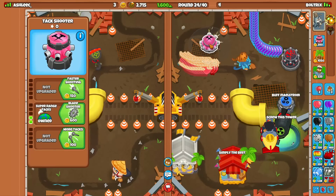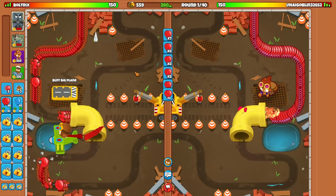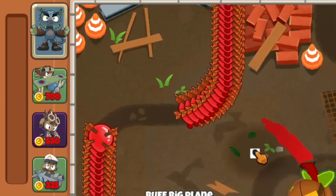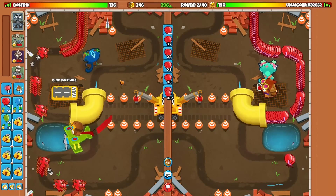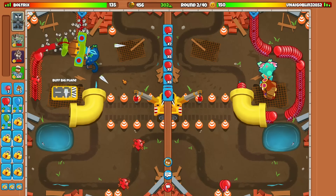And we're dead. Alright, so we're going to act like that last game just never happened. This time around I'm going to be using Oban, Ace, Alchemist, Sub as our strategy, because remember in the last game I said I thought the Ace would actually be pretty good on a map like this. Hopefully I am right about that.